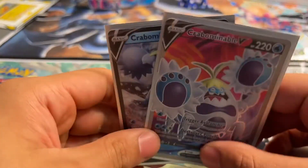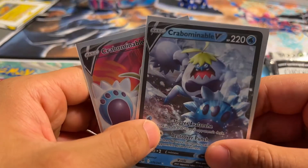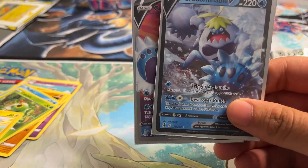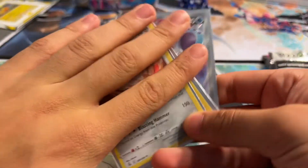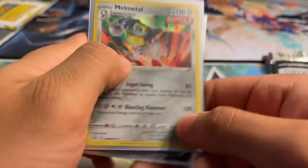And that'll do it for the Elite Trainer Box. Let us know if you guys want to see us open up more — Fusion Strike was actually a lot of fun this time, it did us pretty well. Let us know in the comments down below, and we'll catch you guys in the next one. Thanks for tuning in. Make sure you guys like, comment, subscribe. Let us know down in the comments if you want to see more of this set or another set. I'm RJ and I'm Danny — signing out, see you guys.